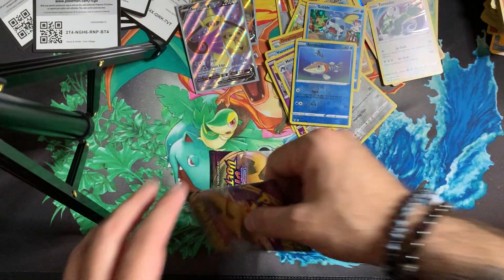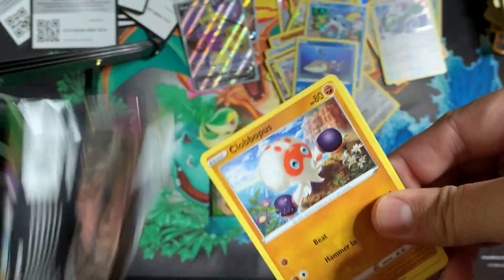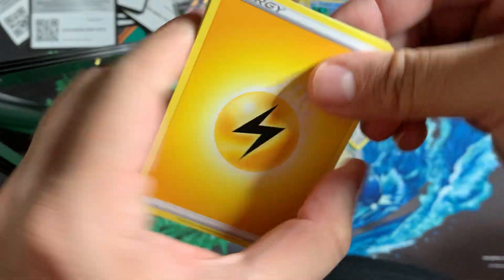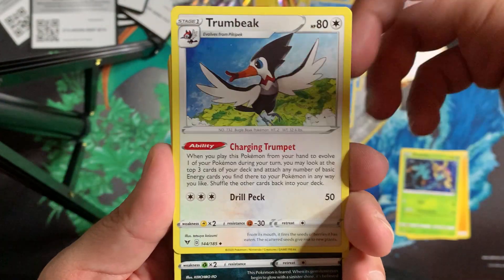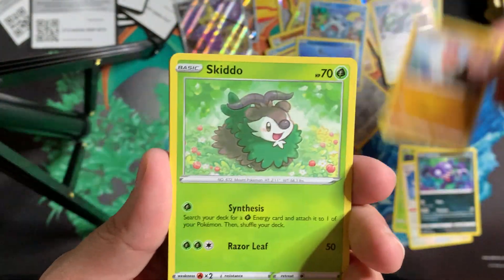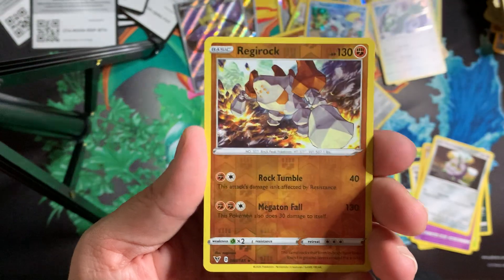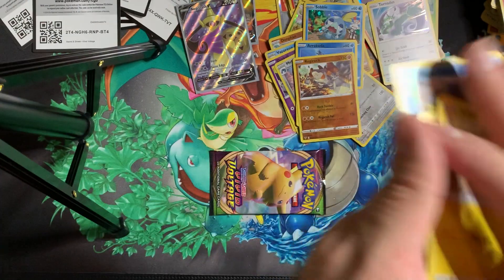Man, these packs are not being kind to us. Electric Energy, Dewpider, Trumbeak, Sableye, Clobbopus, Scyther, Shuppet, Ferroseed, Joltik, Reverse Regirock, and a Samurott. We have been getting nothing.